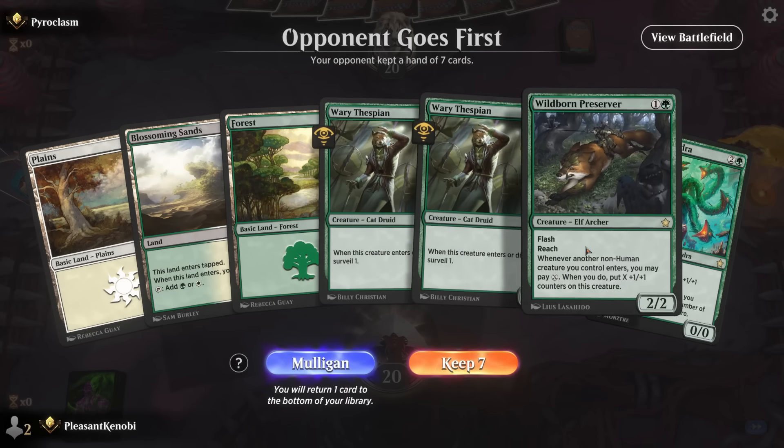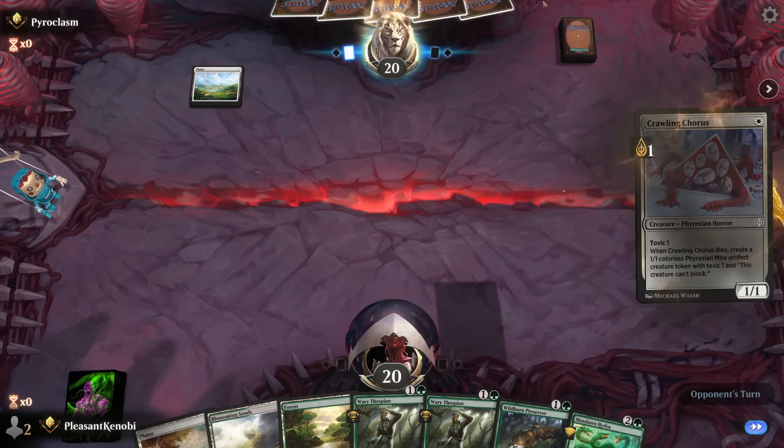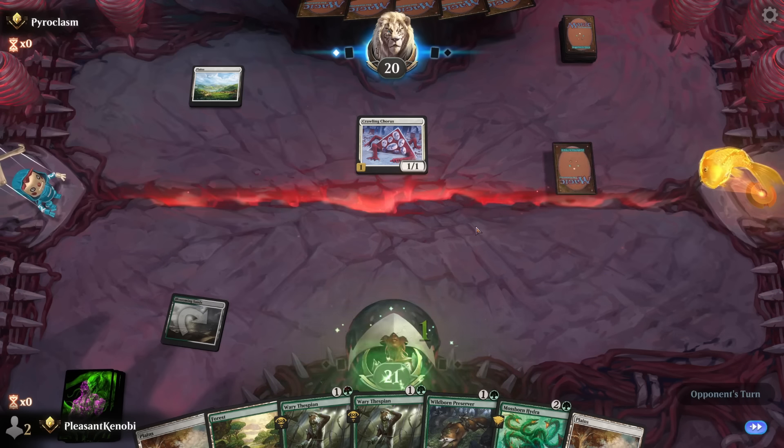Are the cards all from Foundations? I mean, these cards are okay. This card is not okay. Upgrades are needed. They can't give you a fully functional Standard deck, I guess. Apparently it's playing into Crawling Chorus. We're going to gain life, which won't matter too much if they are on a full-on Toxic deck. They're probably thinking, what a scrub over here.